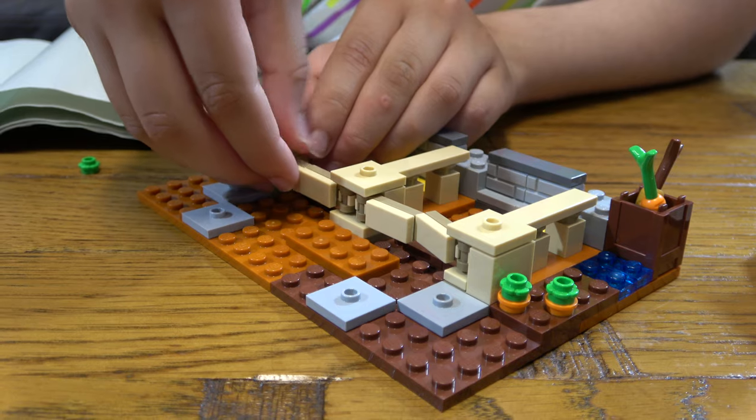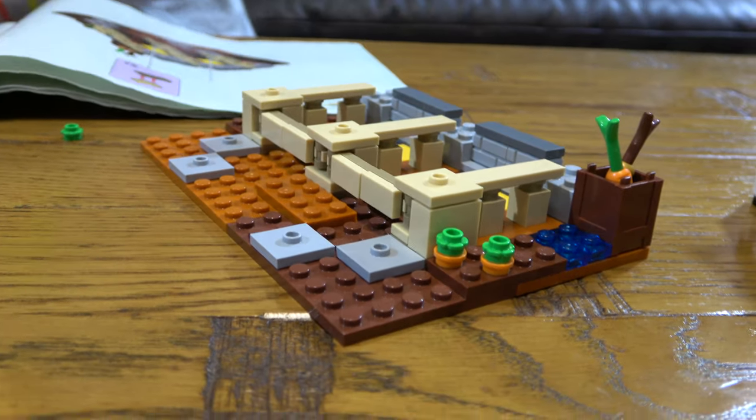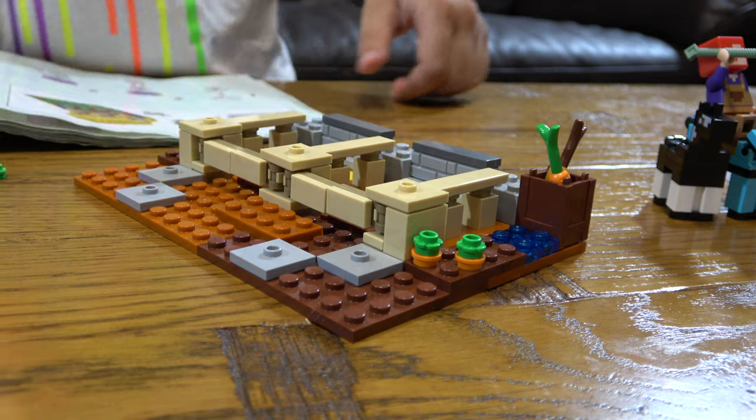We're gonna quickly place these on the hinges. Now let's just straighten them like that. Then next we turn the page over. Finally the skeleton!